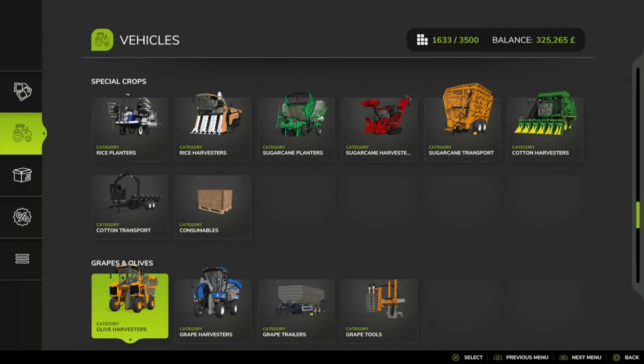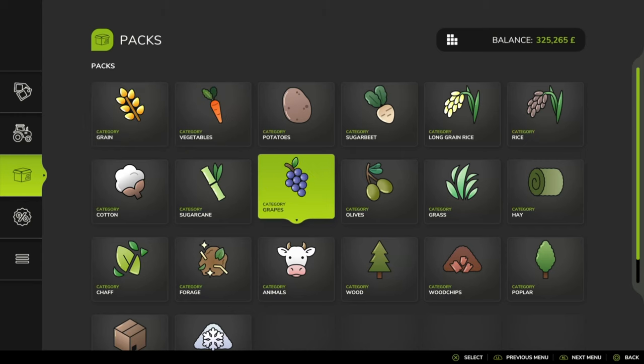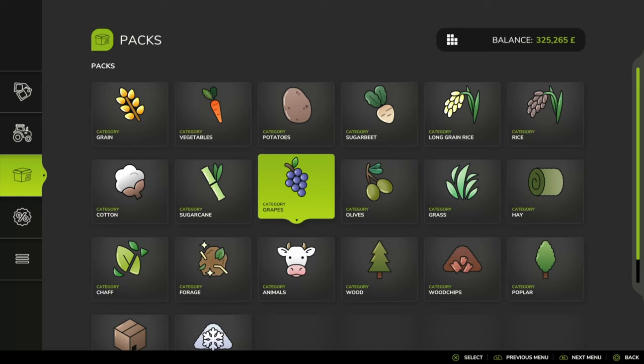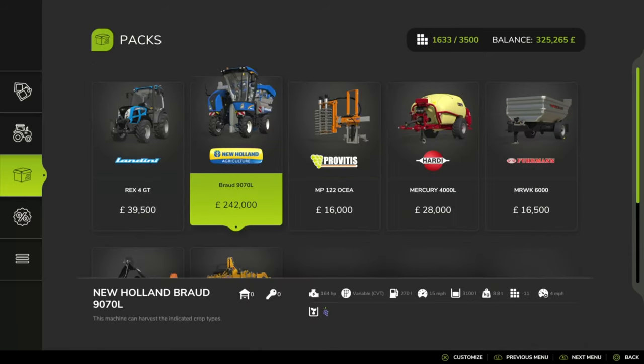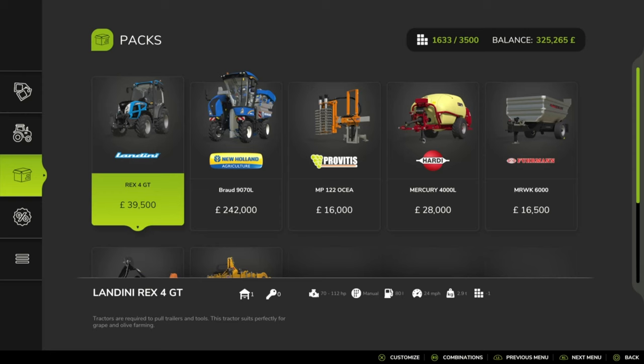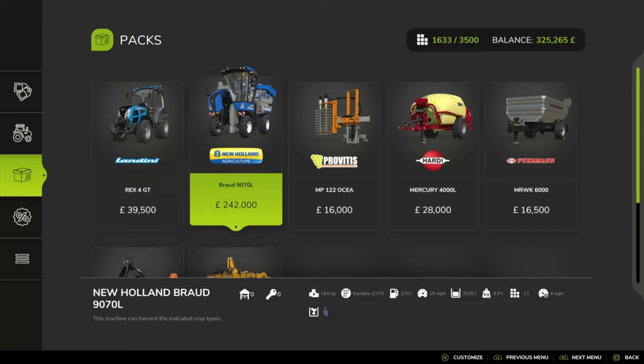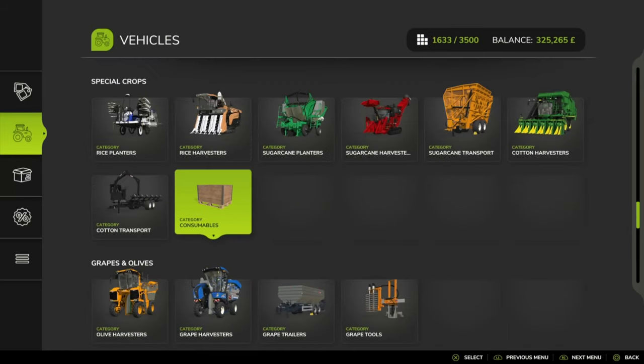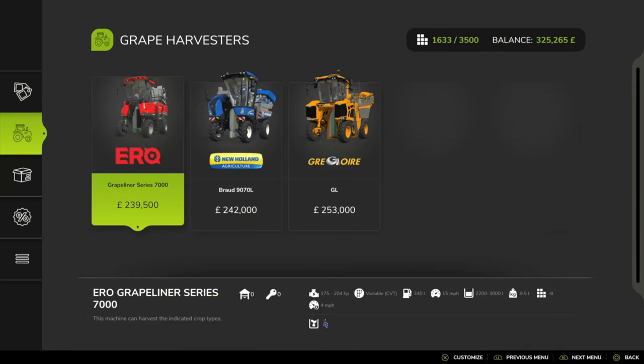For your equipment, you can use the vehicle menu or go into your packs and select grapes, which will give you a good starting equipment set. You've got your Landini RX4 GT — that's your small tractor to work between the vineyards — and they also have several hauling harvesters.